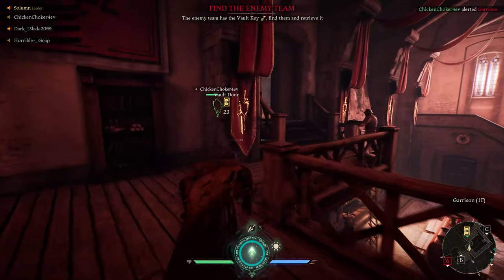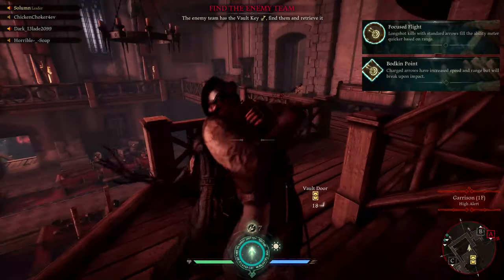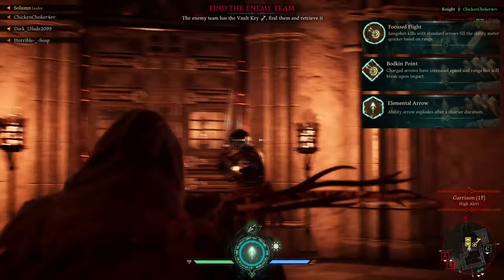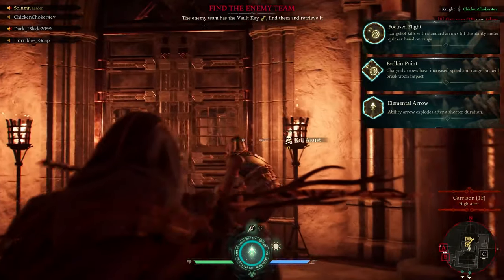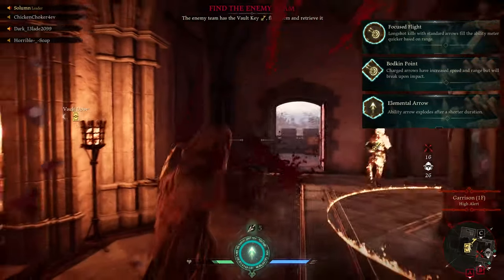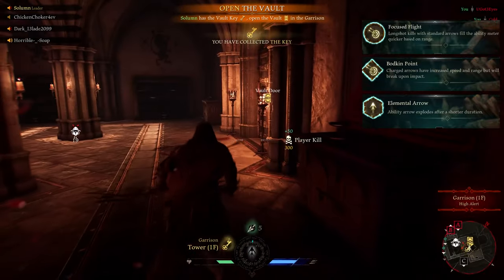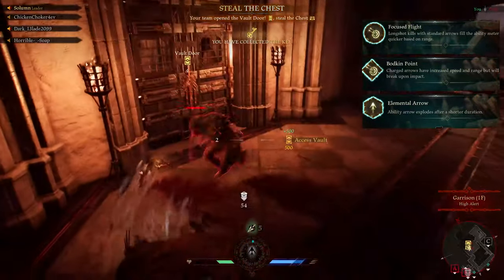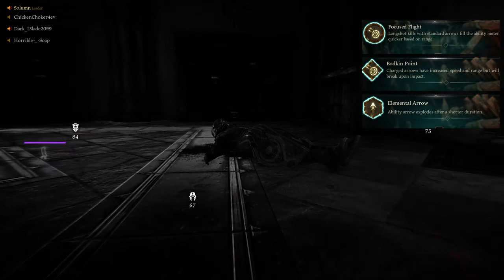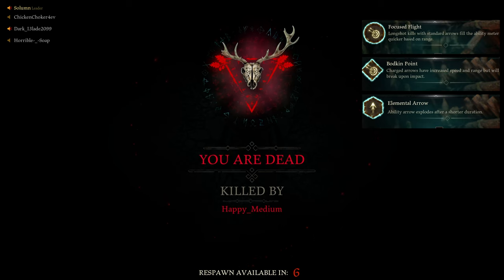The other build available is the Sniper Robin build. The three perks are Focused Flight, Bodkin Point, and Elemental Arrow. Focused Flight gives us long-shot kills to build our ability meter faster, meaning we'll hopefully have tons of elemental arrows to spam at enemies. Bodkin Point increases arrow speed and range — our arrows will break, but that's not really a big deal. This means we can shoot at a super high range, but we're going to be required to hit headshots to actually kill people. If you're good at clicking heads, this is the build for you.